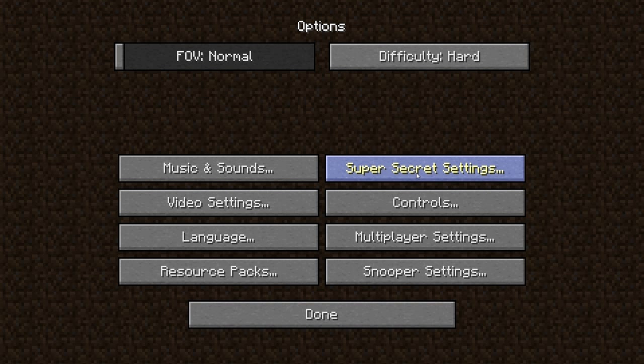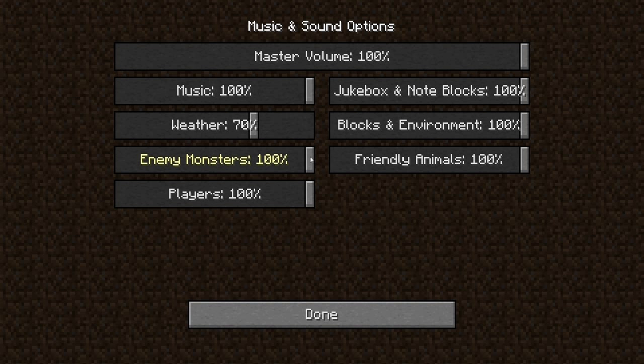First of all, in the options menu there are some new options. The first thing you see is the super secret settings — right now if you click on it nothing happens, but you can imagine something pretty cool is coming there. There are also new sound options so you can individually toggle different sounds.